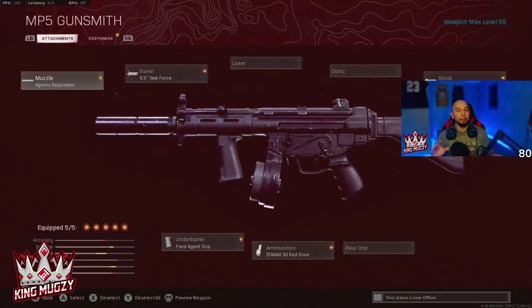Here are the attachments. You got the AGC Suppressor, the 19.5 Task Force barrel, the Raider Stock, the Field Agent Grip, and then the 50-round Drum. With these attachments, it's gonna give you guys the best advantage you can have with this MP5. It's gonna drop people real quick, and you're gonna get multiple kills with one clip. This gun is so good.